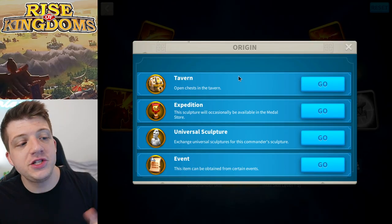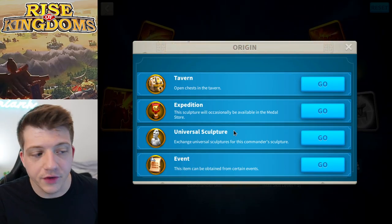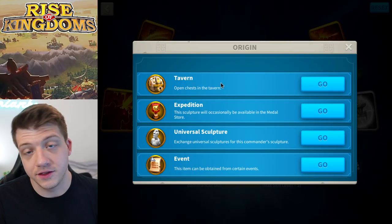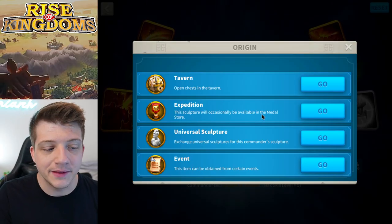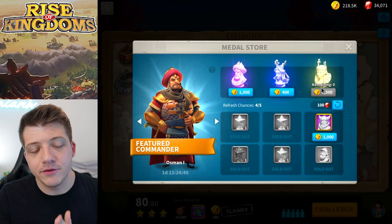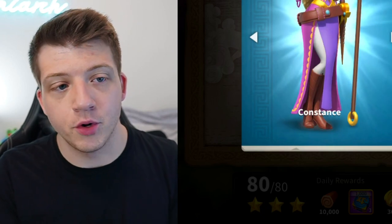Today I want to go over the major change: introducing a new way to get Thutmose the Third. His origin has been changed — before it just said 'event,' but now we can get him from the expedition metal store and the gold keys in the tavern. He will only occasionally be available in the metal store.